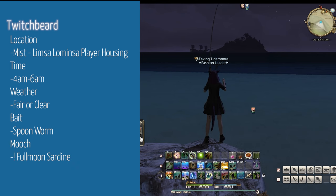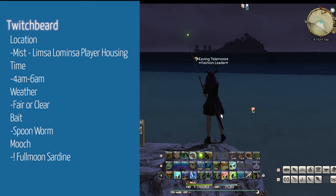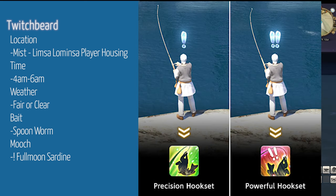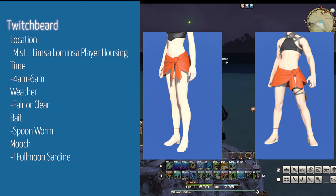The next fish we'll be farming is Twitchbeard. It can be found in The Mist, the player housing area for Limsa Lominsa, and you can fish it up in any of the bodies of water there. You'll need Spoon Worms and it can only be fished up between the hours of 4am and 6am with clear or fair weather. Cast Patience and only use Precision Hookset for the one exclamation mark, because we only want the Full Moon Sardine in order to mooch for a Twitchbeard. Use Powerful Hookset on three exclamation marks. Twitchbeard can desynth into the Red Summer Morrow or the Red Summer Perio.